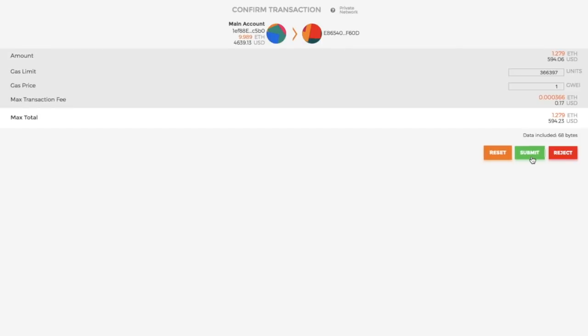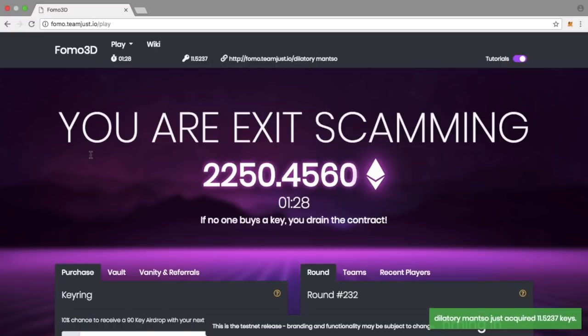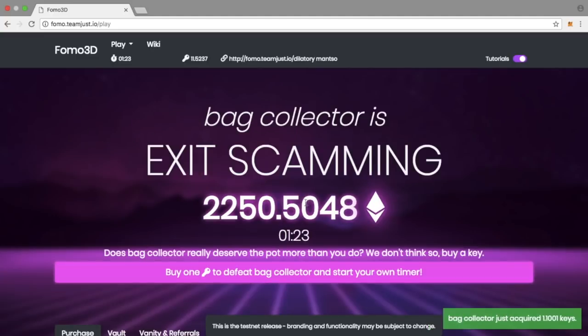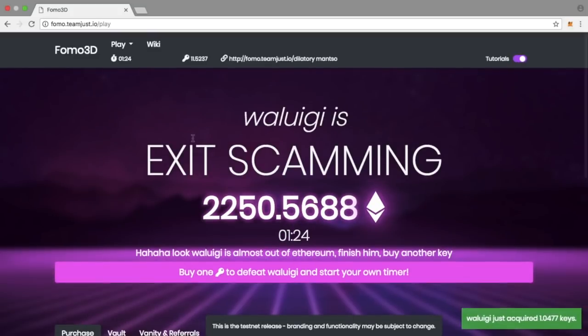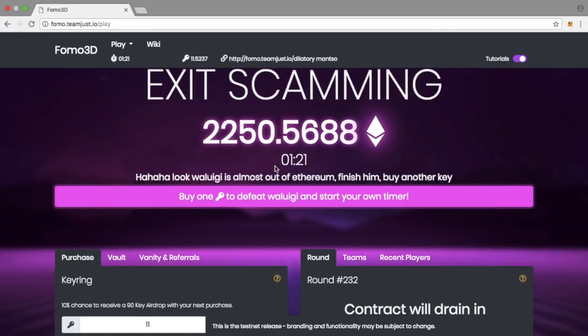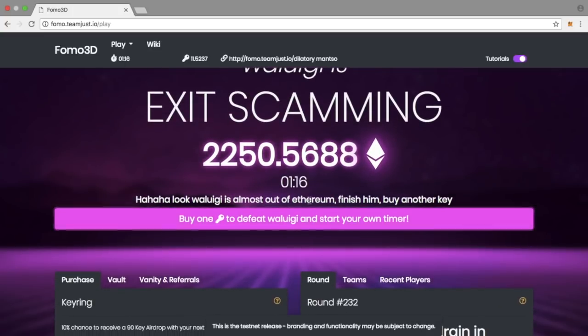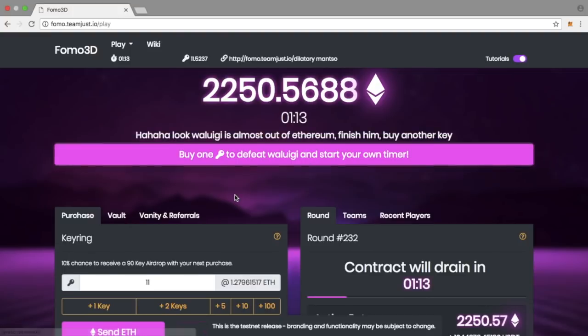The actual game stays the same. You can go ahead and buy your keys — anywhere from one key to however many keys you can afford in ETH. The key mechanic is straightforward: you need to be the last person holding a key when the countdown reaches zero. Every time someone buys one or more keys, the timer resets to one minute and 29 seconds. The aim is to get that timer all the way down to zero.